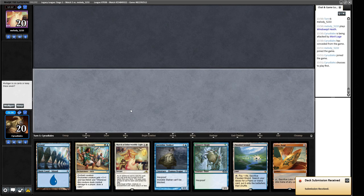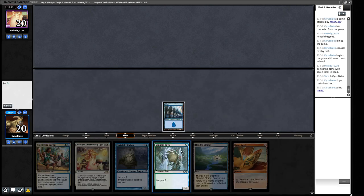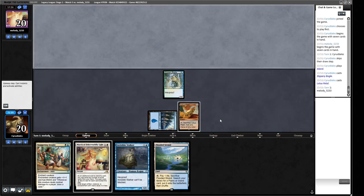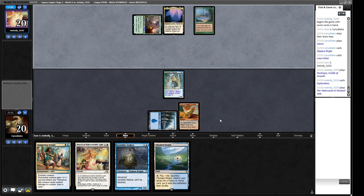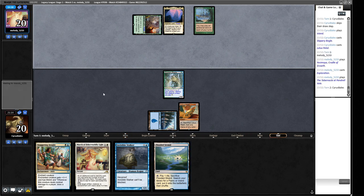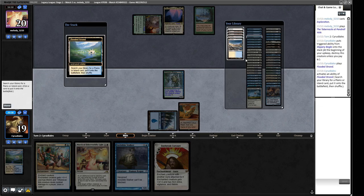We at least have a basic land to play Slippery Boggle with. Let's cast this guy. We'll play a Lotus Petal — next turn we can put Staggering Insight on our guy. We have a Saga token covered. There's going to be an Exploration — our opponent kept seven so I imagine they have one. Yeah. We can blow it up if we need to. There's a Tabernacle — that's fine. We have Flooded Strand, which is a bit awkward because we need a white source. I think we just get Plains, being a little more resistant to Wasteland.